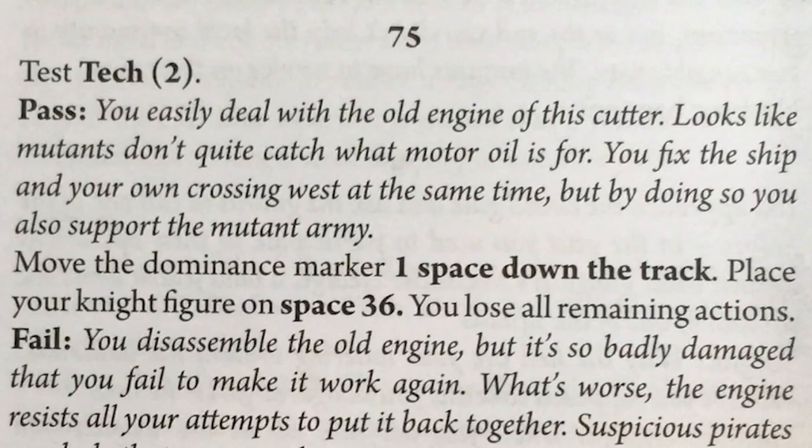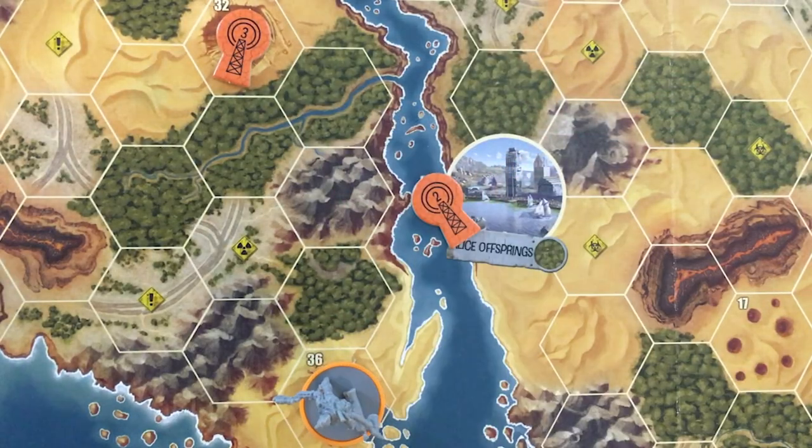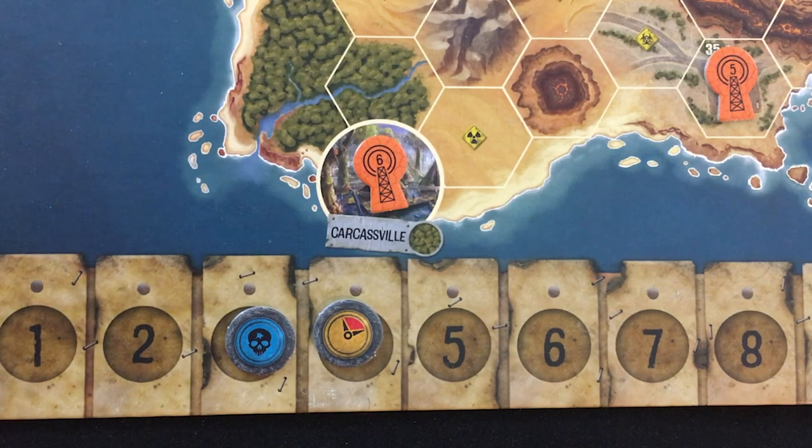Move the dominance marker one space down the track, place your figure in space 36, and lose all remaining actions. The faction tracker has gone down to three, which means at the end of the round, since my actions got lost, we're going to read the special result for this scenario: perform a free regain consciousness action — that would only matter if I'd been knocked unconscious, but I wasn't.